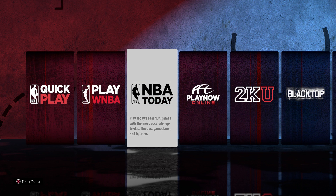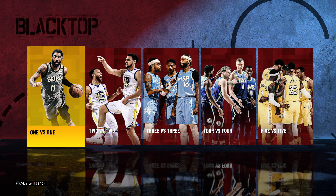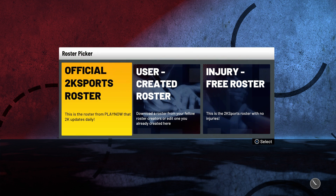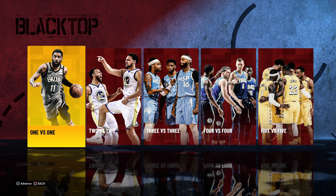And for Blacktop guys, if you want to play also in Blacktop, just open Blacktop. It's up to you guys if you want to choose 1 vs 1, but let's try 5 vs 5. After that, just tap L3, go to User Created Roster, and then open your save file.